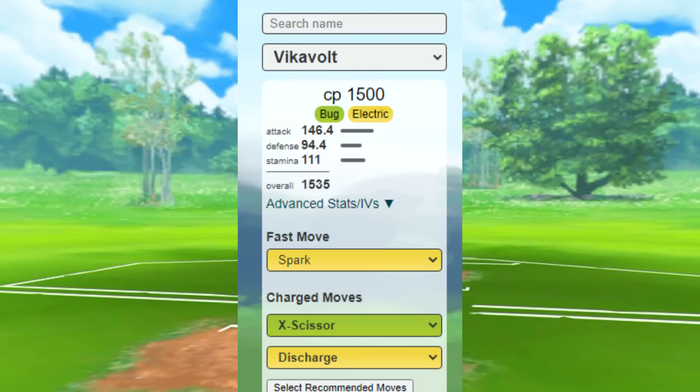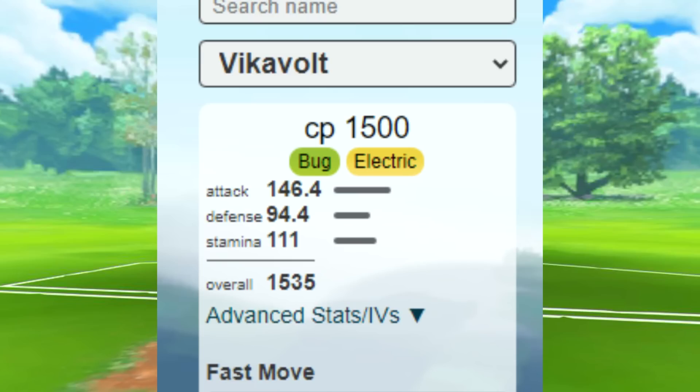When it comes to Vikavolt's stats, it's a very glassy Pokémon — high attack, low defense, and somewhat normal stamina.